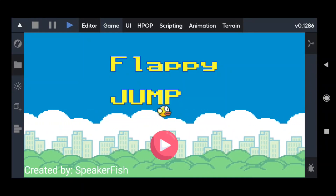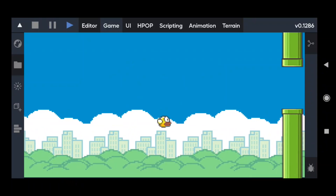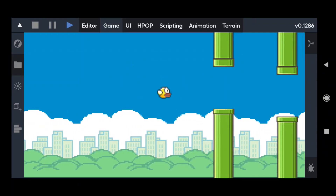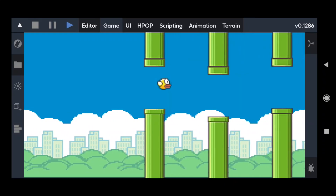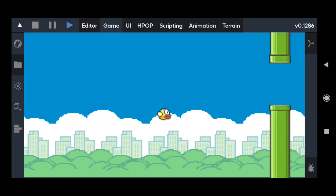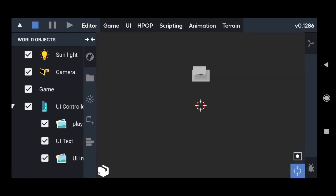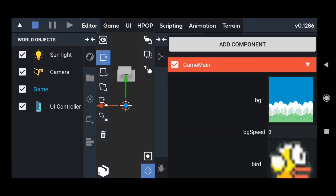Hello guys, in this video I'm going to tell you about my attempt to recreate the Flappy Bird game. As you can see, the game is fully 2D and everything is rendered using the GUI function. The game skin does not contain any 3D objects; everything is inside the game object.